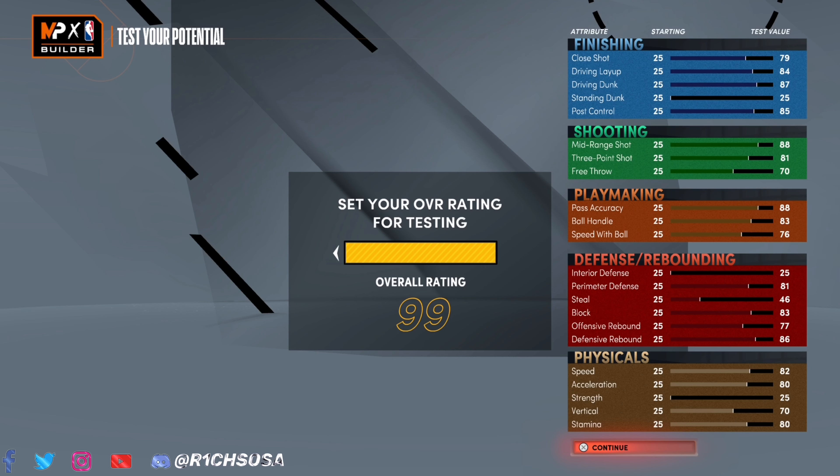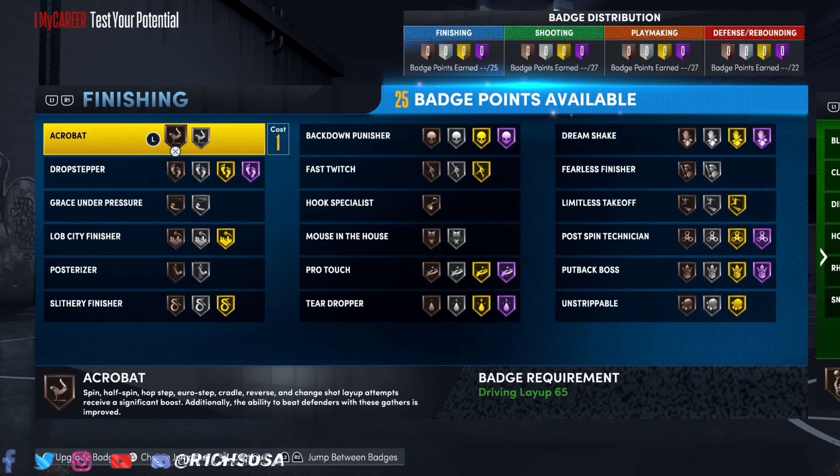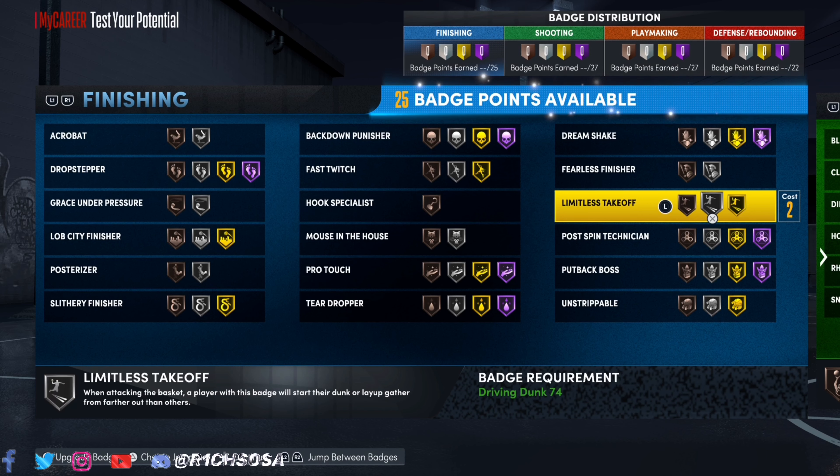Because of the takeovers we picked, it's plus 10 for shot creating — so plus 10 to shooting — and a plus 10 to post scoring and finishing. Adding up the numbers: close shot has the potential to get into the 90s; driving layup, driving dunk, and post control will all be 99 in takeover. Mid-range and three-pointer will also be 99 in takeover. Ball handle will be in the 90s, perimeter defense 89, block in the 90s, offensive rebound in the 80s, and defensive rebound in the 90s.